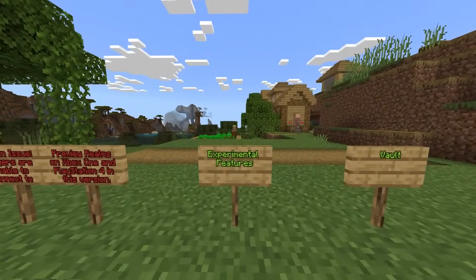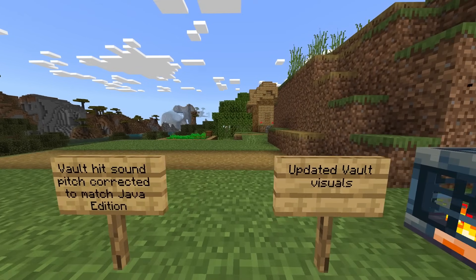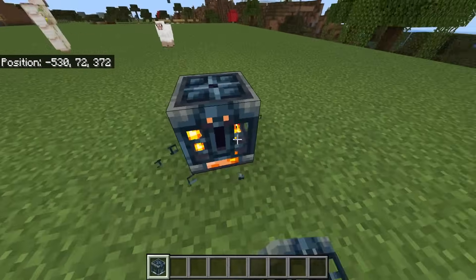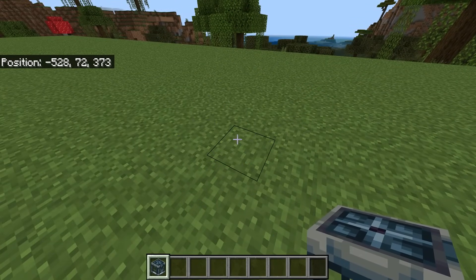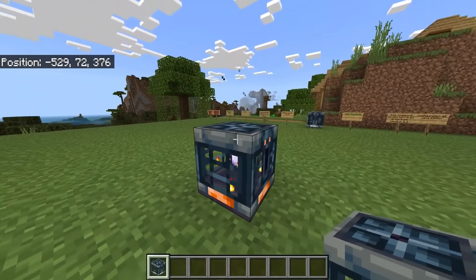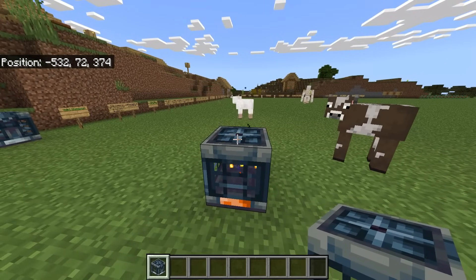Getting into the experimental features, starting off with the vault. It says vault hit sound pitch corrected to match Java Edition. They've also updated the vault visuals. Let's start with these new sounds - so listen carefully. Currently the pitch now matches Java. They've also updated the texture and the changes are to do with the top but also the sides. I'm still not the biggest fan of the texture but it was updated again.